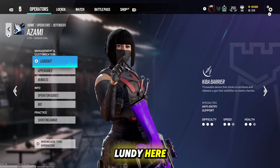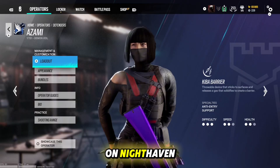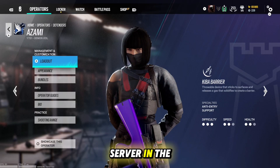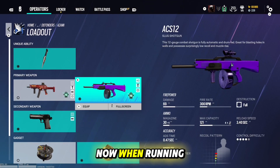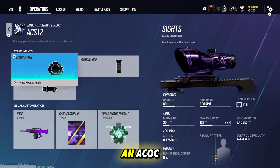What is up, it is MaverickLundee here and today I'm going to be showing you the best Azami site setups on Nighthaven. Also real quick, I will be linking the Discord server in the description down below, please feel free to join it. Now when running Azami I suggest using the ACS-12 as their primary, because it comes with an ACOG.